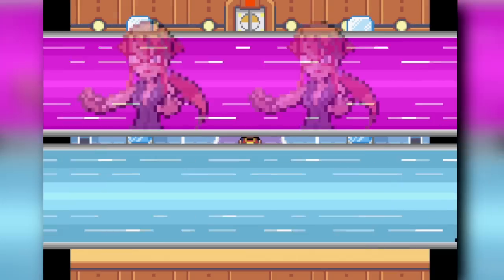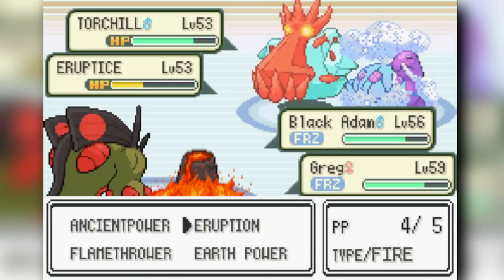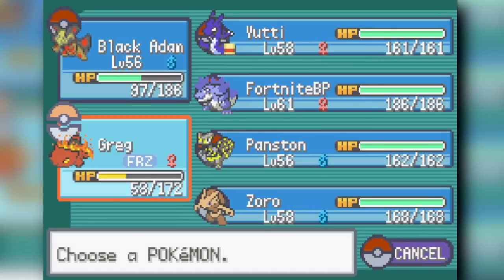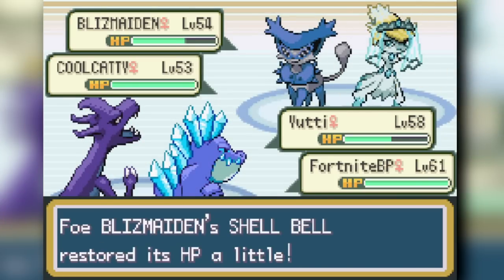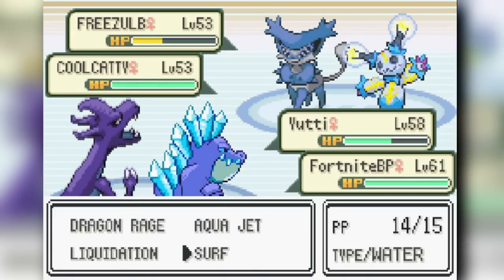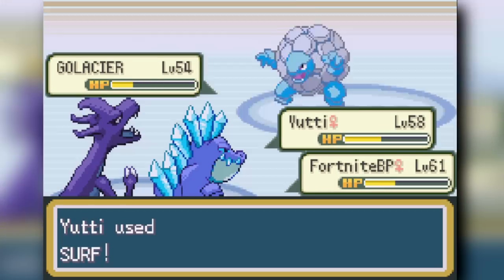First Elite Four member is Lorelei in a double battle. I open with Swampert and Venusaur, but both get frozen and fire moves don't thaw them in this game, so I'm stuck. I switch to Feraligatr and Charizard — Feraligatr's Rock Slide does great damage regardless. Lorelei keeps Protecting, so I keep Surfing and Rock Sliding. Her final two Pokemon — a Golem and an ice Torkoal — go down to Surf and Rock Slide. We beat Lorelei.